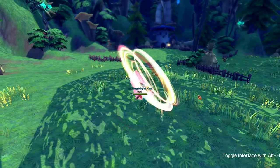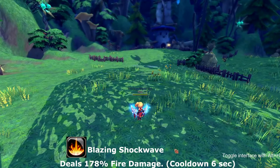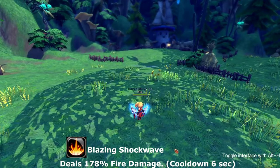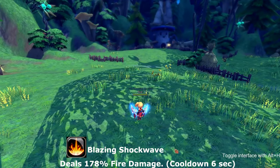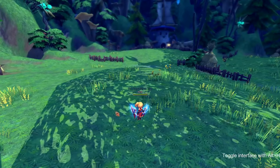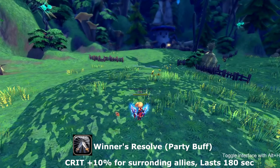Our next skill is called Blazing Shock Wave. Blazing Shock Wave sends out three projectiles which are not affected by super armor and deals fire damage. This skill goes on cooldown for six seconds.